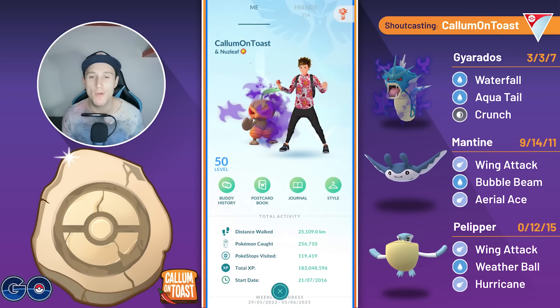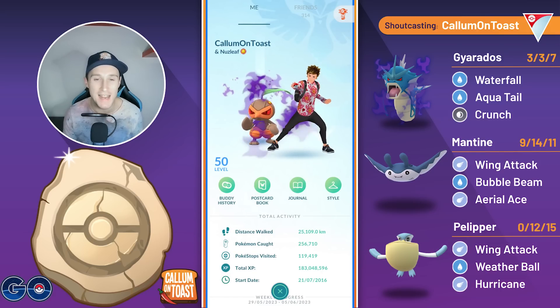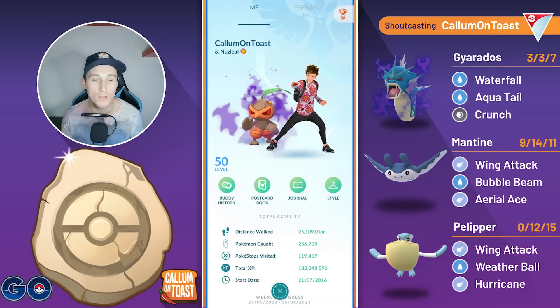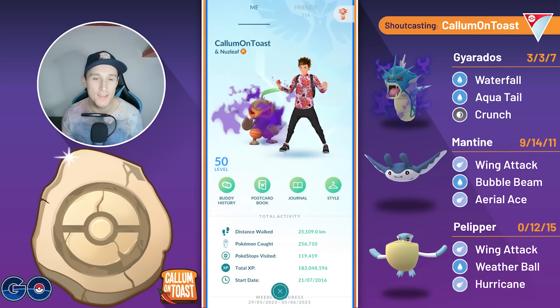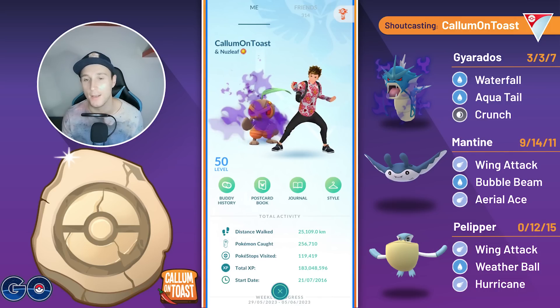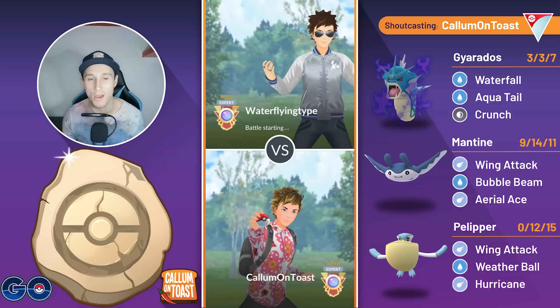This is actually the second time I've run this team in the Fossil Cup, but last time was pre-Surf Lantern so it wasn't nearly as common. Registeel was absolutely everywhere so I ran Waterfall on my Gyarados, but perhaps this time around I should have run Dragon Breath as it would be a lot better against the Lantern. I wasn't going to run this team again, but I saw a few things that reminded me of it so I had to give it a go.